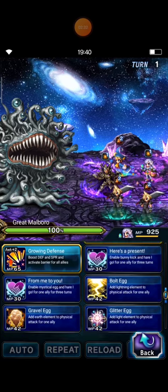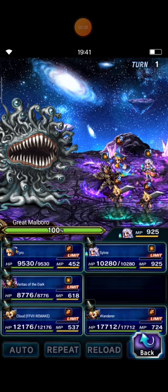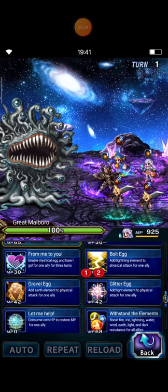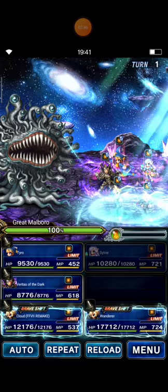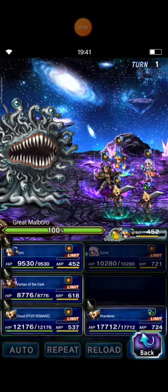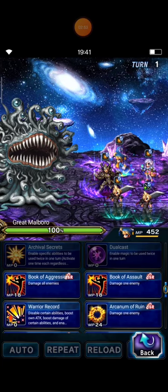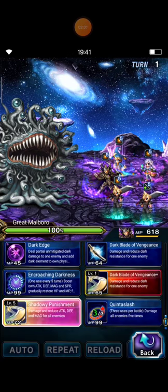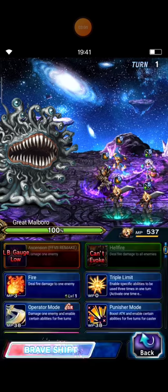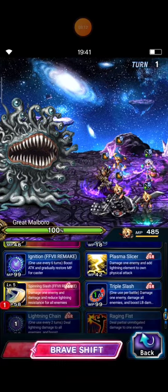This turn I will imbue Lightning to Veritas of the Dark, and then Cloud Envy. Then cast Marion. And now Tyro casts Triple Book of Assault, chaining with Triple Shadow with Punishment. And Cloud Envy turns into Braveswift Mode and casts Triple Spinning Slash.